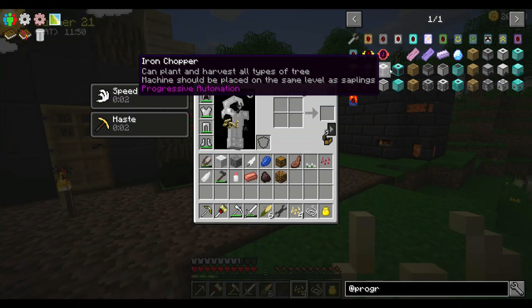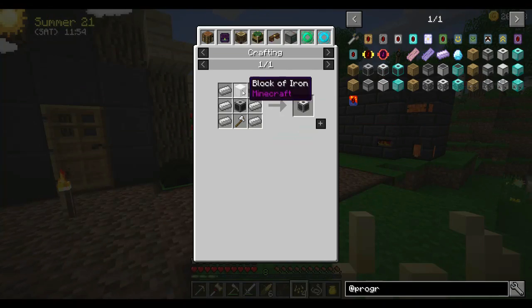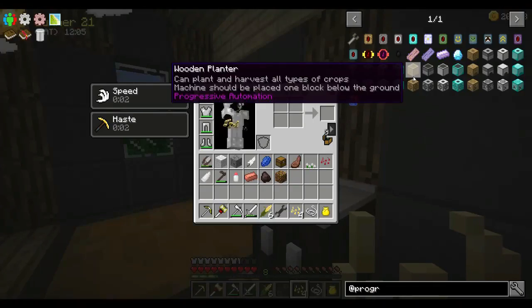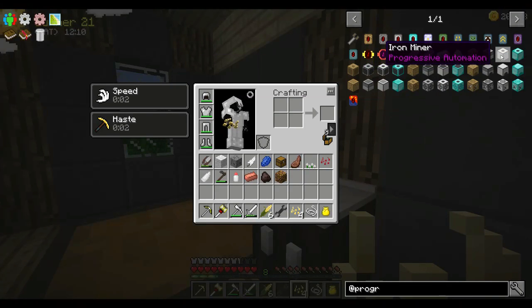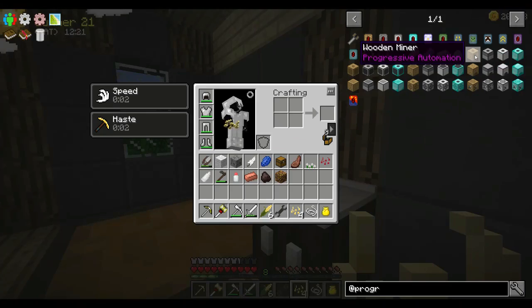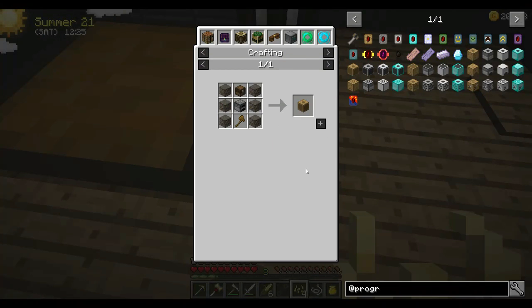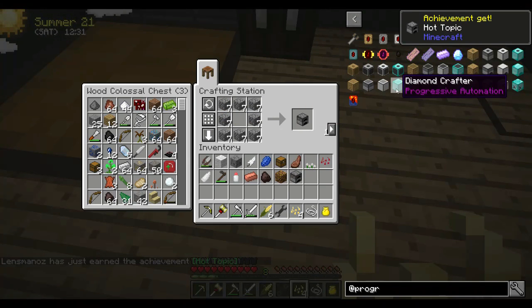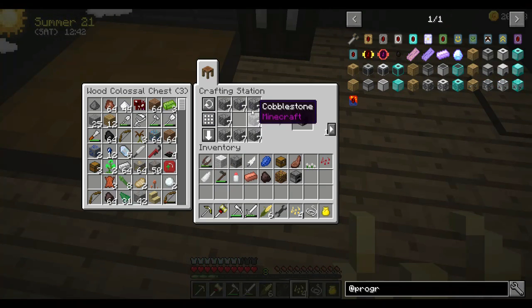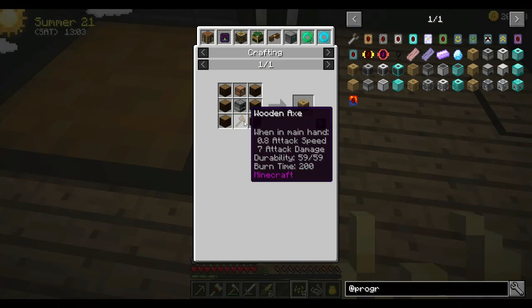Let's start by putting a chopper together. I wouldn't mind just going straight for iron — I think I might have enough iron to do this. The iron one means we'll need iron upgrades, which will require stone upgrades, which will require wood upgrades. Let's just start with a wooden chopper. So I need to make a furnace. The only problem with this is that I can't just shift-click things back into this like in an AE system — it doesn't work like that with this big chest.